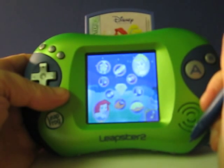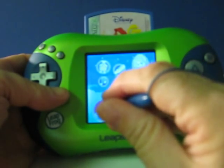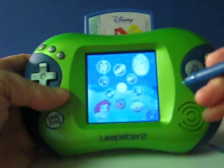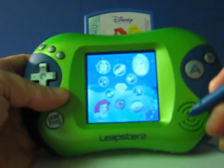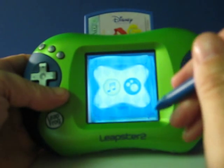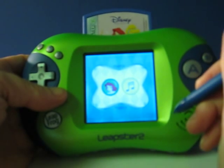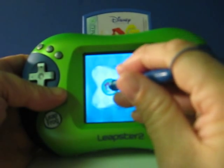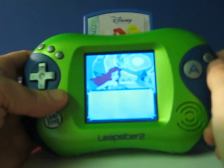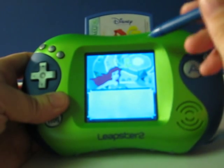To get started, touch one of the pictures on the screen. I love exploring. Would you like to come along? I love collecting treasures. Sing along with the song. Would you like to sing along with the song or play a game? Would you like to sing along with Ariel or sing on your own? Follow along with the words and touch around with your pen to see what happens.